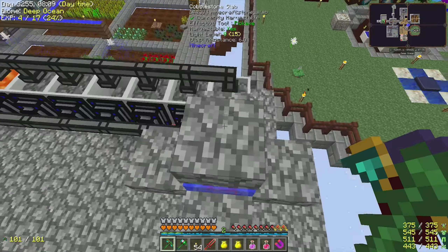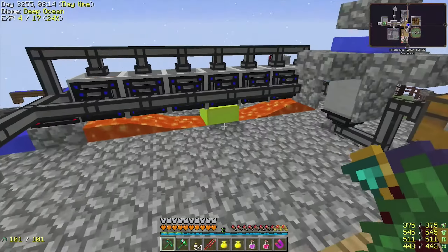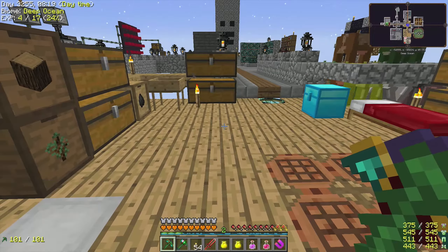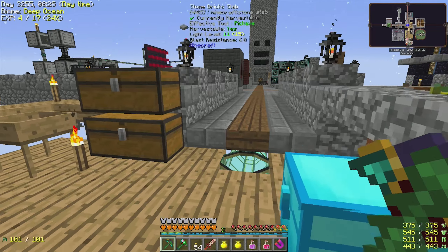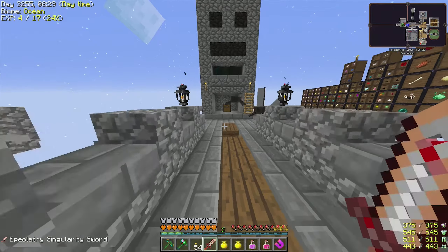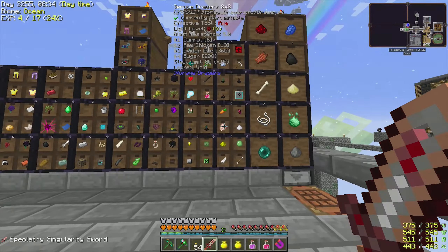It doesn't have enough lava — interesting. I'll need to improve this. I know you can use a nuclear bomb to speed this up, but I don't want to use a nuclear bomb for that — that sounds ridiculous. Why is this spider down there? Are you guys up there actually? Yeah, I don't know if I showed this — I added like a few things here.